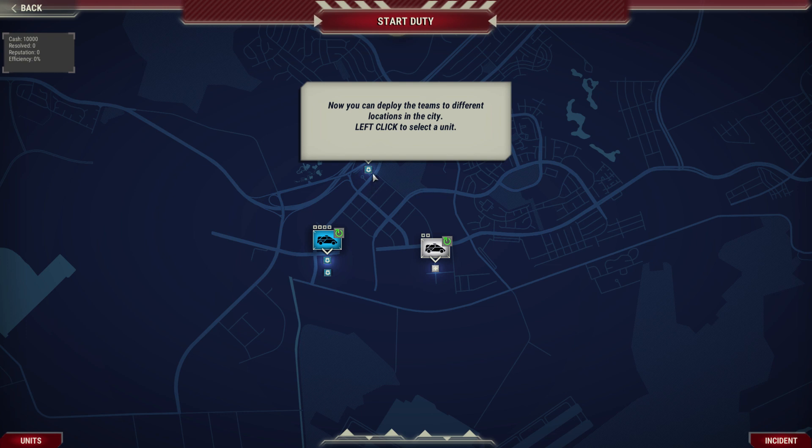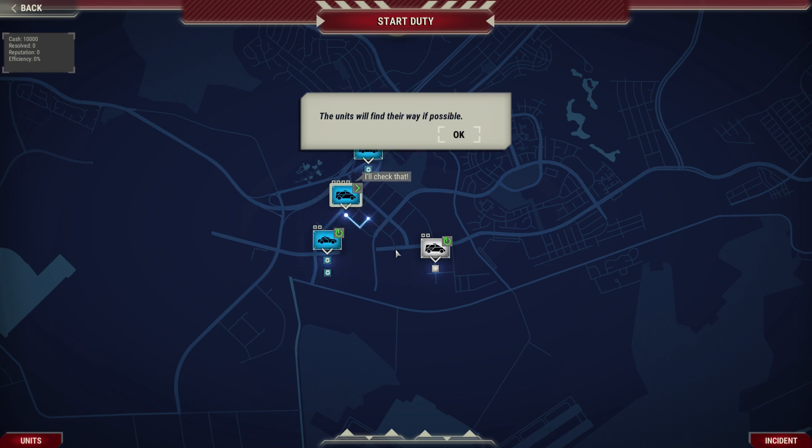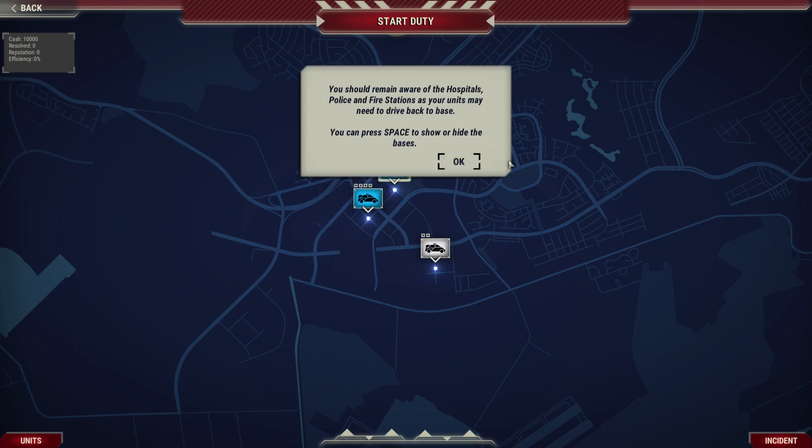For now, go to deployment. Now you can deploy the teams at different locations in the city — left click to select the unit, then right click to send it to any place in the city. The unit will find its way if possible. You should remain aware of the hospitals, police, and fire stations as a unit may need to head back to base.